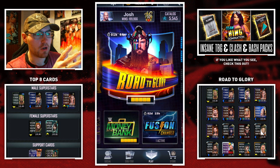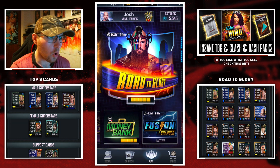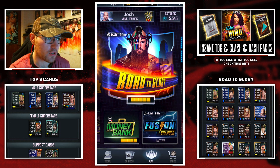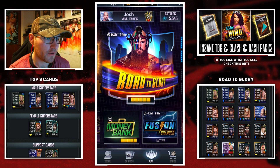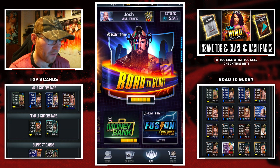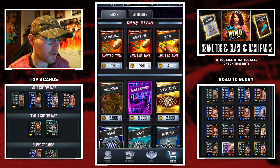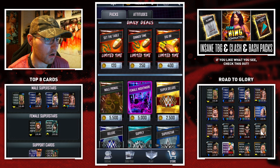Looking at first glance, things look a little bit different, but at its core it's pretty much exactly the same as season five. You've got the same information at the top, events scrolling left to right in the middle, and then the sub-events — fusion chamber, wild mode, money in the bank — at the bottom of the screen. Over in the store, we've got some daily deals going on to complement the Gobbledygooker fusion.